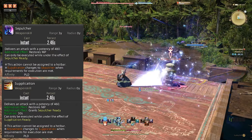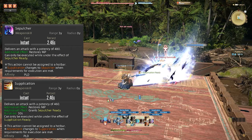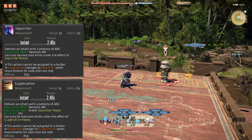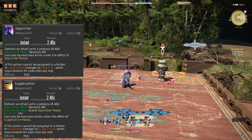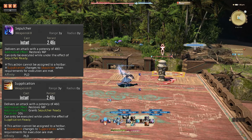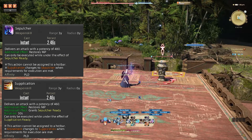Atonement is now a 3-hit combo of unique attacks, rather than just the same attack 3 times in a row. Now you follow up the initial hit with Supplication and Sepulcher. The combo hits for 440, 460, and 480 potency respectively.